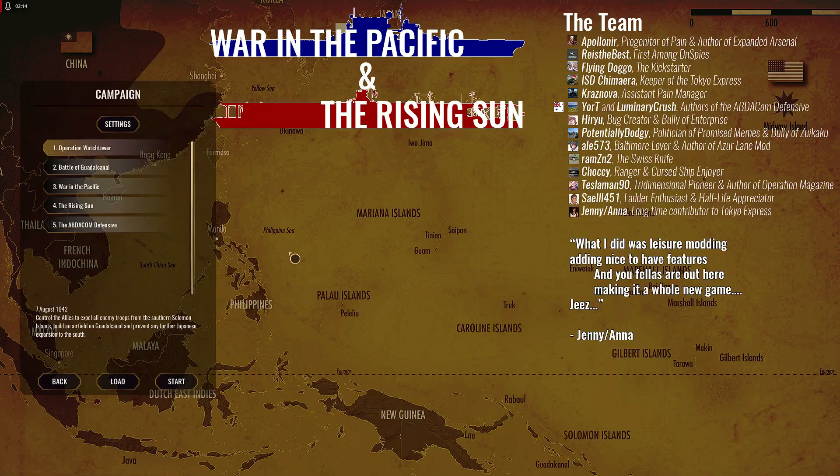If you go to campaign, this is what the mod gives you — ways to play the game. There's Operation Watchtower, which is kind of the base game. Then you have Battle of Guadalcanal, then War in the Pacific, then The Rising Sun, then ABDICOM. With these five game modes in this mod, we are playing War in the Pacific — using Midway as our forward base, defending the last bastions against the Japanese onslaught in Southeast Asia and liberating the Dutch East Indies, Solomon Islands, Singapore, and the Philippines.